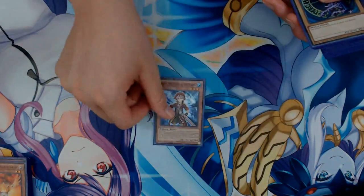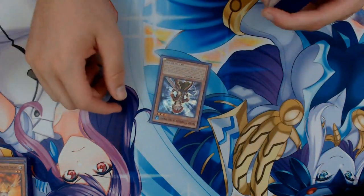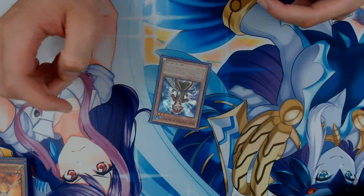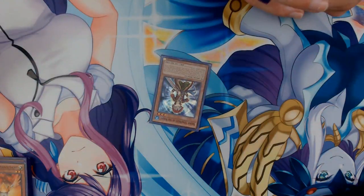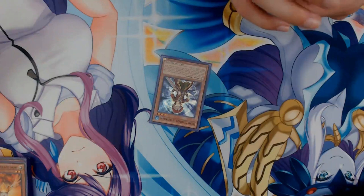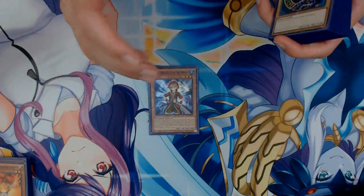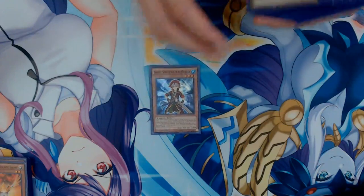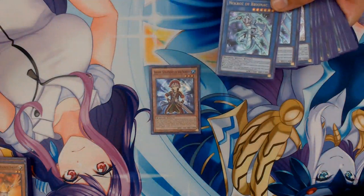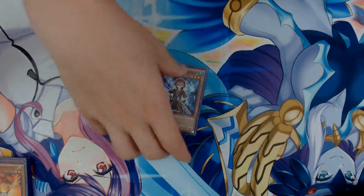Next up, one copy of Shuret, Strategist of the Nekroz. If you ritual summon exactly one Nekroz ritual monster with an effect that requires the use of monsters, this card can be used as the entire requirement. If this card is tributed by a card effect, you can add one Warrior-type Nekroz ritual monster from your deck to your hand, once per turn. Shuret's really cool because, for example, if you were summoning the Nekroz Trishula — not the Synchro Trishula — you'd be able to use him as the entire requirement. It definitely comes up because you want to search warriors like Brionac or Areadbhair.